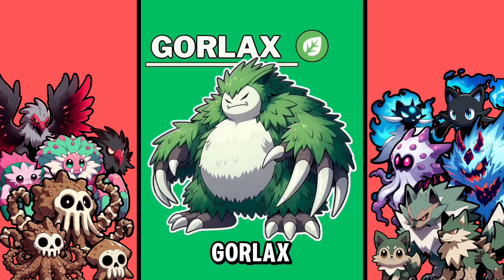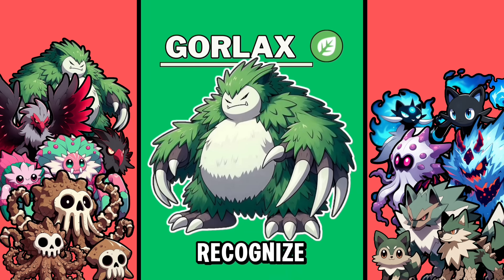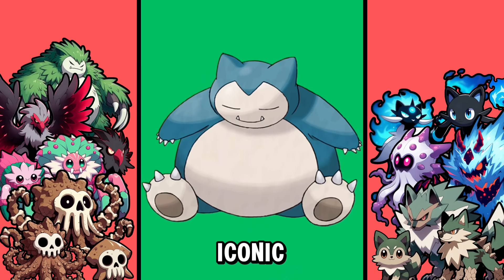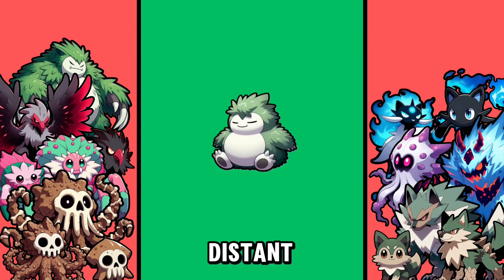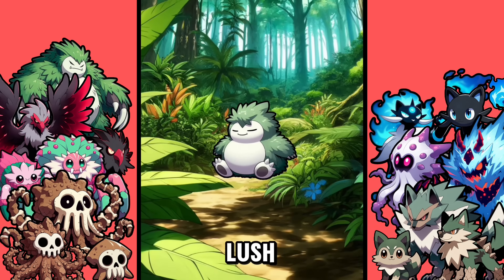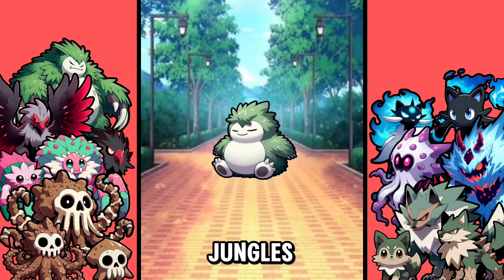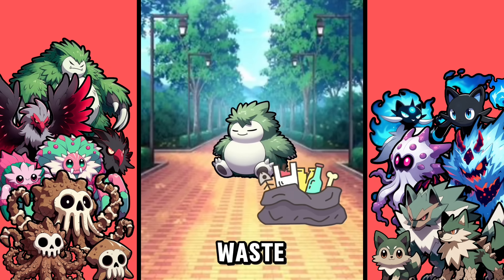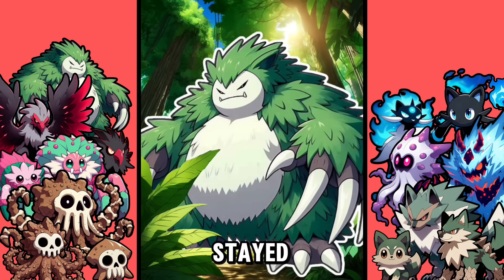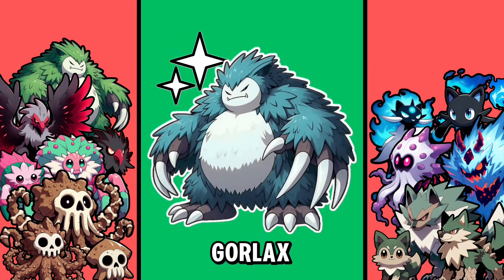Your Pokemon is Gorlax, and you probably recognize it. That's right — this Pokemon is a convergent evolution of the iconic Snorlax. Long ago, a distant relative of both Snorlax and Gorlax used to live in very lush jungles. But when some of those jungles turned into cities, with human waste and leftovers to eat, they evolved into the lethargic Snorlax. However, the descendants that stayed in the jungle had to hunt for their food, and therefore evolved into the intimidating Gorlax.